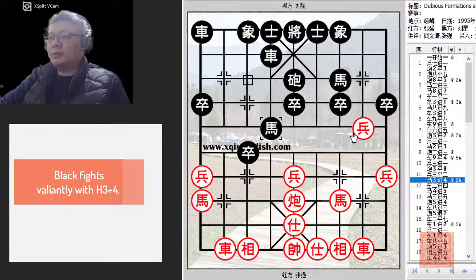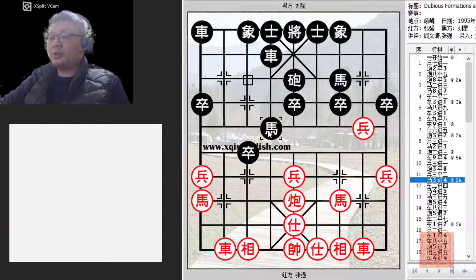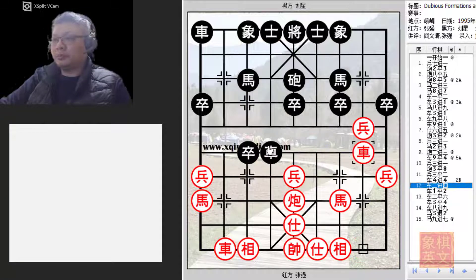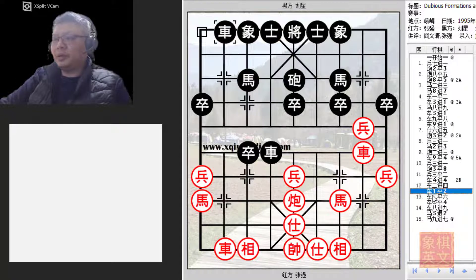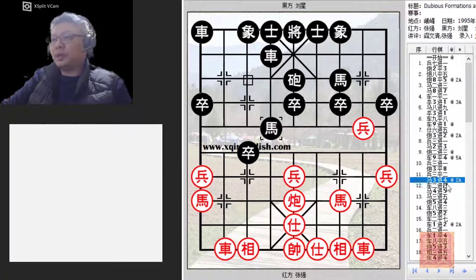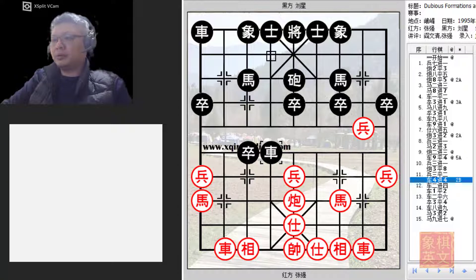Black tried to be aggressive by playing H3+4. Black advanced the horse — the main idea was to capture the central pawn and allow black to gain a central pawn, hoping to offer some form of offense. Would R4+4 be a good idea to protect the pawn? Red would simply try to trade away material. Black would offer another trade of chariot — a four-chariot rendezvous. R2=6, and after trading away material, once the horse was free, red's pieces would be developed and very active.